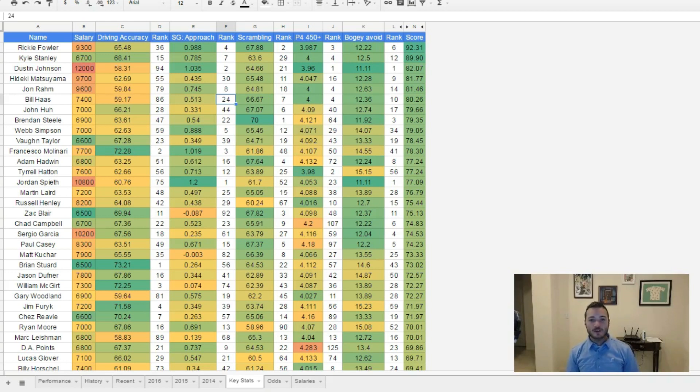The metrics we're going for this week are driving accuracy, which tends to be a pretty good indicator for success here at TPC Sawgrass — much better than driving distance. Five of the last 13 Players' champions ranked inside the top 10 for driving accuracy that week. For driving distance, only two of the last 13 champions ranked in the top 10. Accuracy is more important than distance this week.